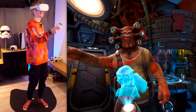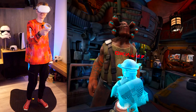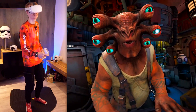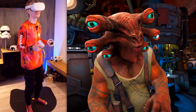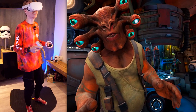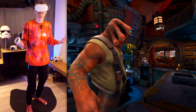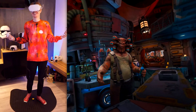Cade explains the situation: the fella on the wrong end of the blaster was a bounty owner. 'This outpost never ceases to amaze.' He then gets to the point — Doc Ondar, the outpost's relic dealer, is looking for someone to collect something for him. 'It's real dangerous, other people are after it, he might die.' Sounds fun. Doc said he would stop by and size you up.